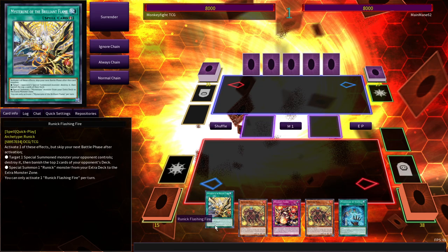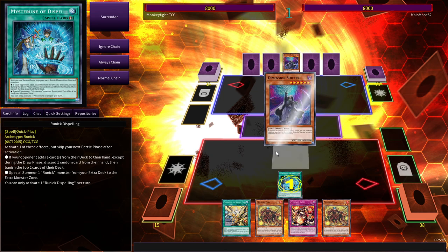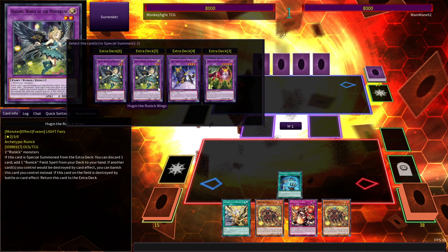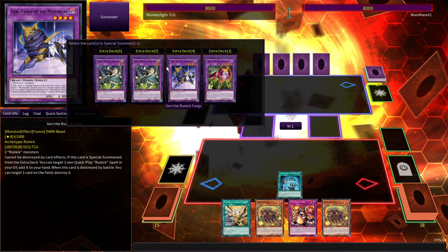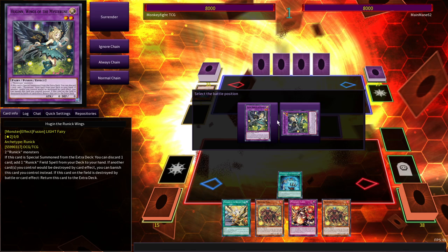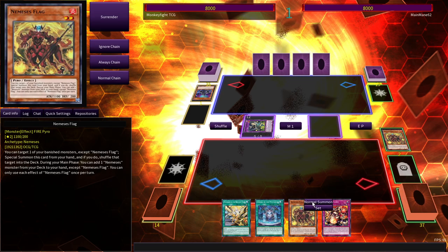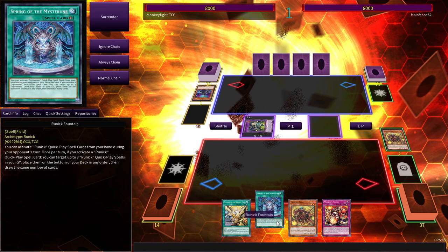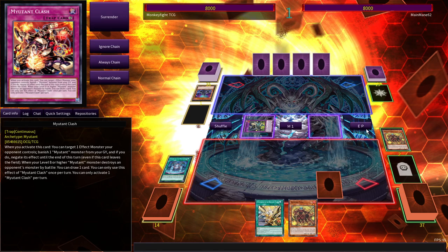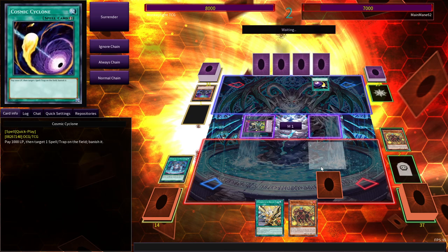Honestly, a very weak hand. How do we solve this? D-Shifter. That makes Flag live, which is actually something we can work with. We need something that isn't Nemesis Flag. This deck has awful bricks. Well, we'll just have to live with that, unfortunately. Cosmic Cyclone.